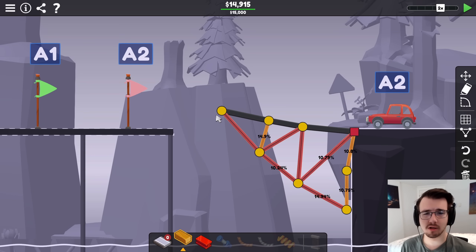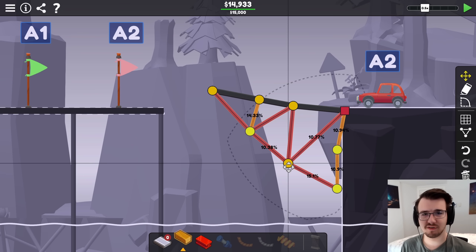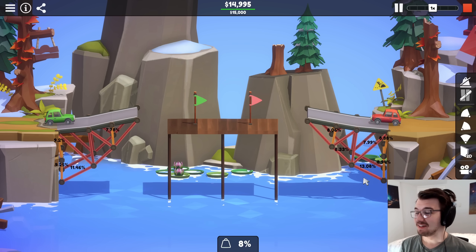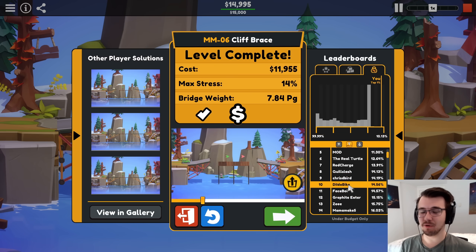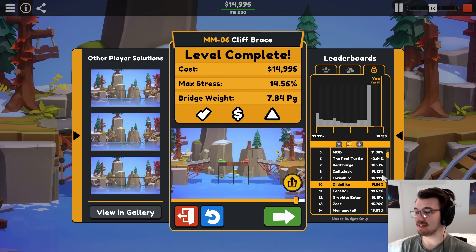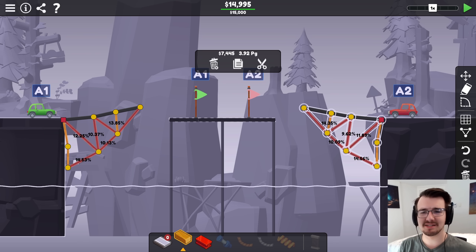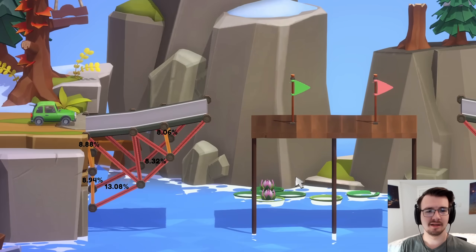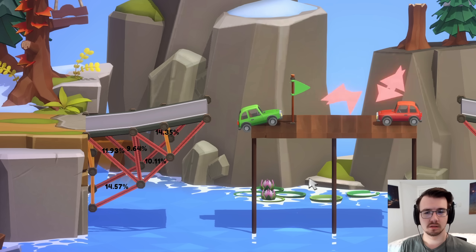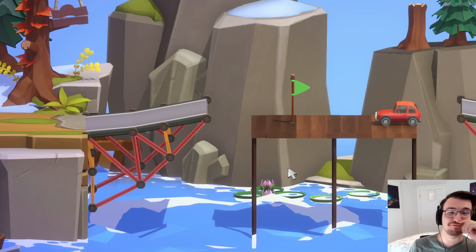Maybe I should do the same on the right side — make sure the car is like crawling to the flag. That's crawling. It does make it pretty stressed, but if I bump this down, bump this down. Took a lot of pixel tweaking, got to top 10. But I don't think I'm going to actually go for a specific position again, because it really does just boil down to pixel tweaking at the highest level. There is one easy optimization I can make — the right side is cheaper than the left side by a good hundred. What the fuck? What the fuck just happened? Oh my God.